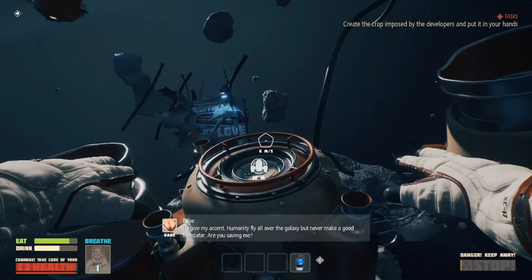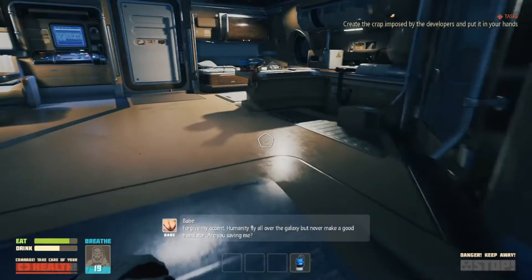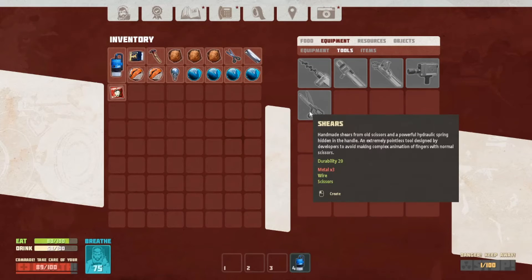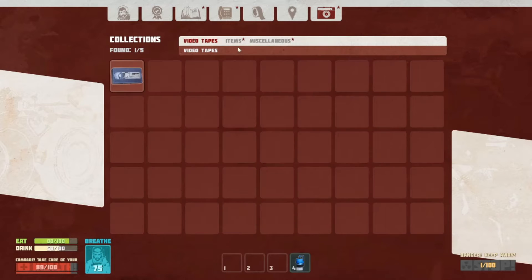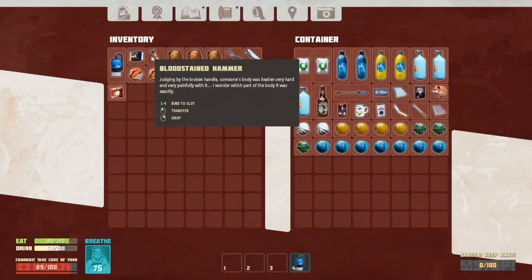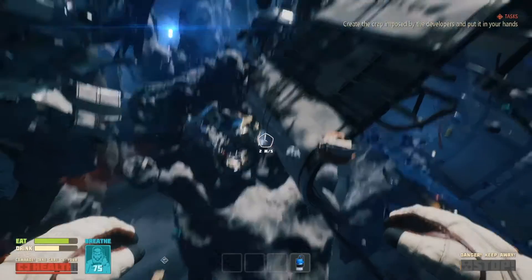An in-game alien voice says: 'Forgive my accent - humanity fly all over the galaxy but never make a good translator. Are you saving me?' And I reply: 'Sure ain't.' You guys are going to get tired of seeing this menu here, but shears require three metals. I really need to find more metal. These look like collector items. To be honest, I don't really think I need to put anything away because we're not collecting enough stuff in the amount of time we have.